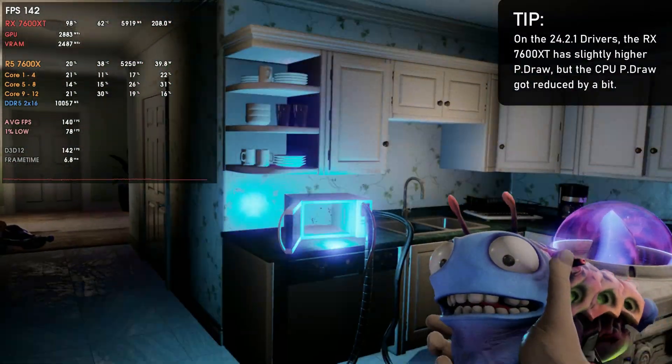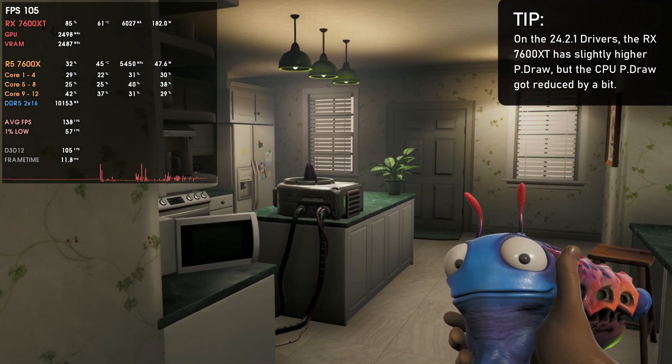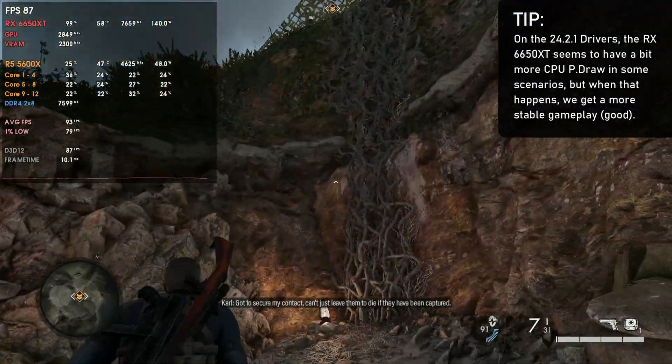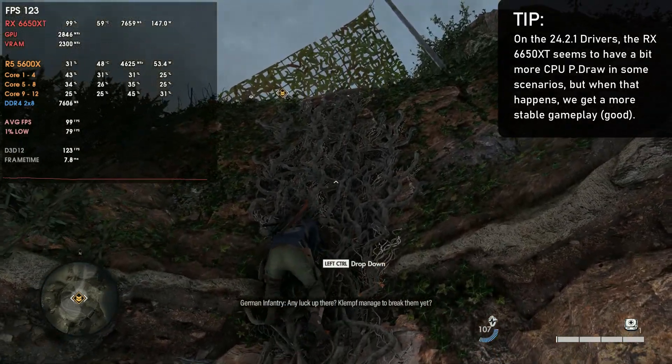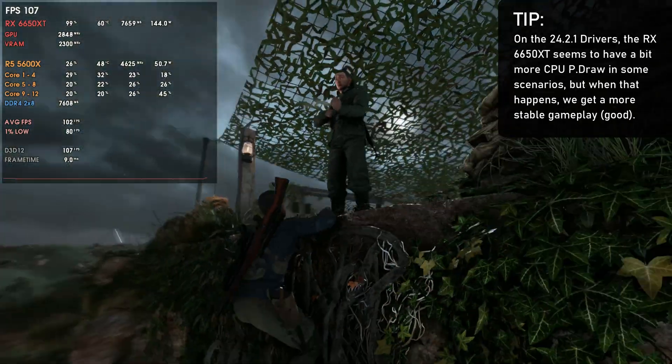Now for the things I found with these drivers — I tested a few cards and they were fine. With the 7600 XT, I found more GPU power draw and less CPU power draw, lower CPU temperatures, and the same FPS. So basically we have slightly higher power usage on the 7600 XT. These are essentially the second drivers for the 7600 XT, so they are still tweaking it. As for the 6650 XT, it varies — in Modern Warfare 2, I found more CPU power draw, which is the opposite of the 7600 XT, but also more FPS, slightly more stable compared to the 24.1.1.